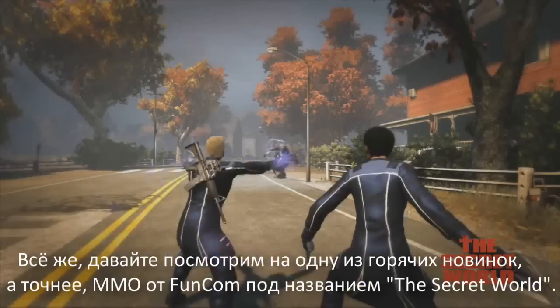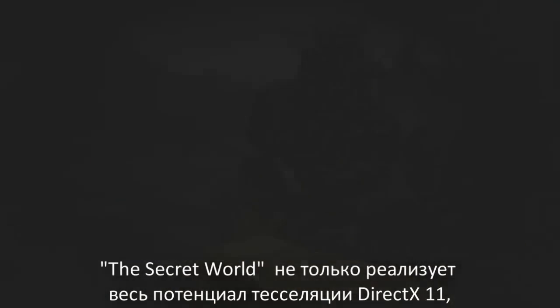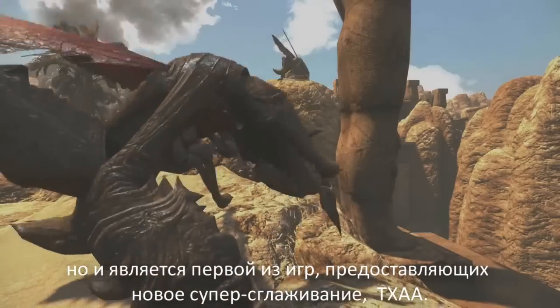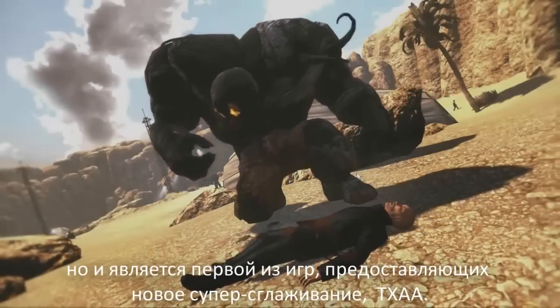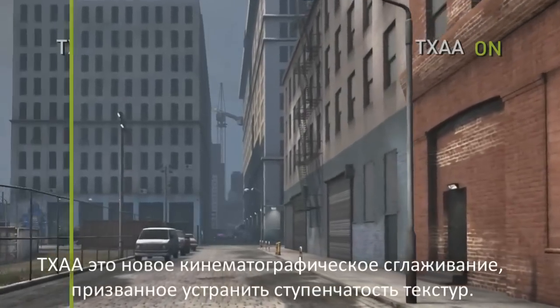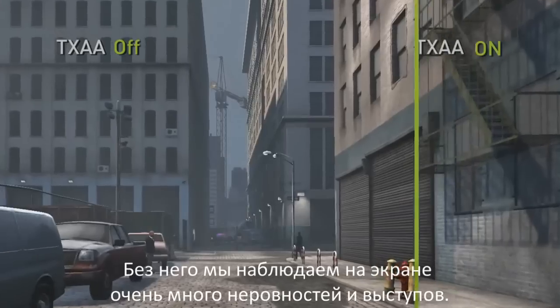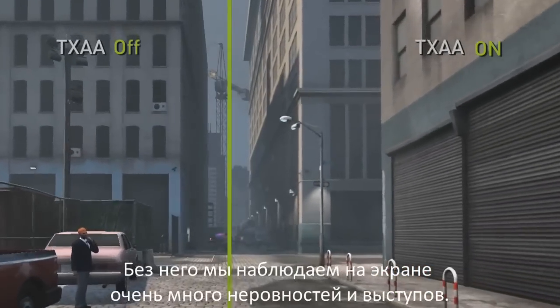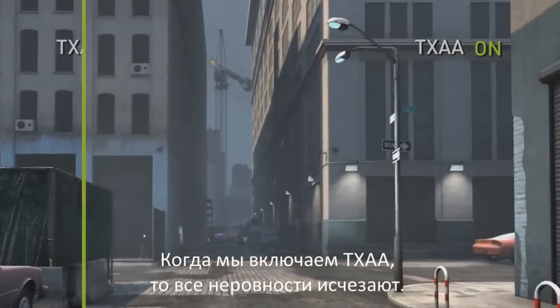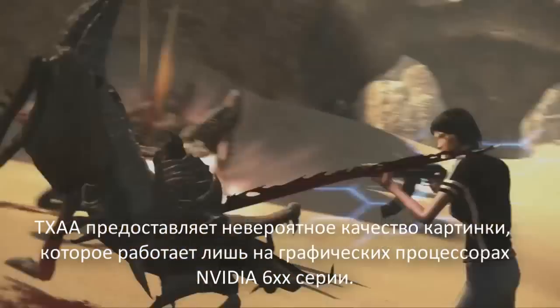And finally, let's take a look at the hot new MMO from Funcom, The Secret World. The Secret World not only makes great use of DX11 tessellation technology, but also is the first game to be released with a new premium anti-aliasing technology from NVIDIA called TXAA. TXAA is a new film-style AA technique designed specifically to reduce temporal aliasing. Without TXAA enabled, you can see a lot of crawling and flickering in the scene. When you enable TXAA, the crawling and flickering is gone. TXAA provides the highest image quality and is only available on GeForce GTX 600 Series GPUs.